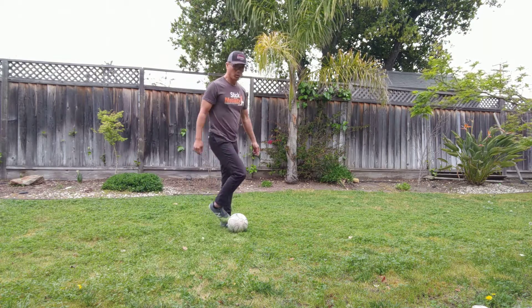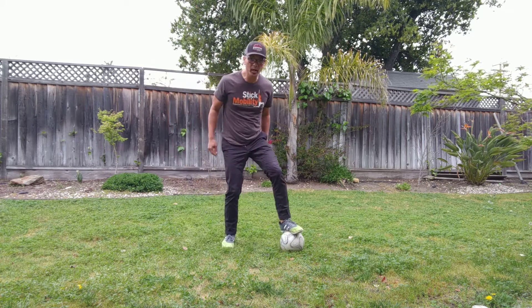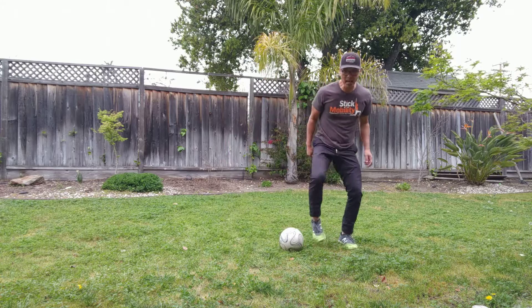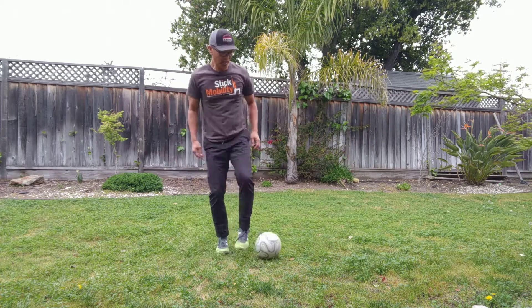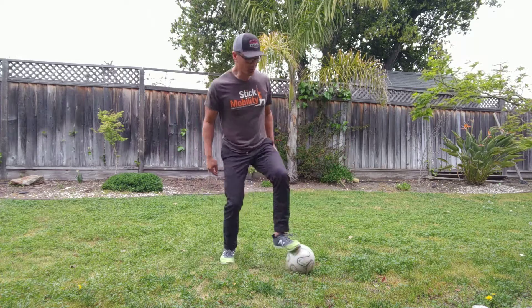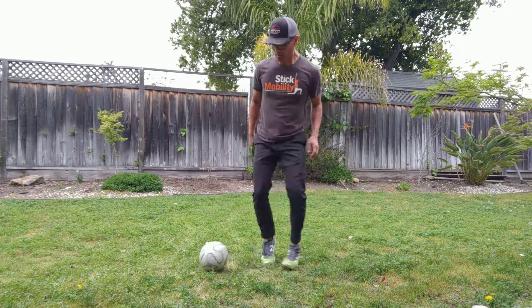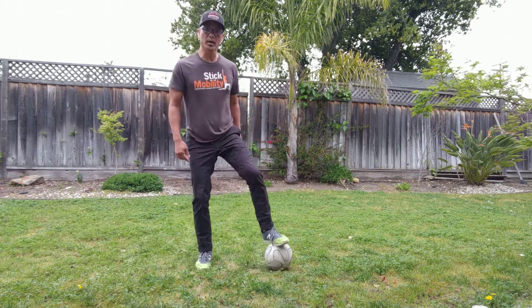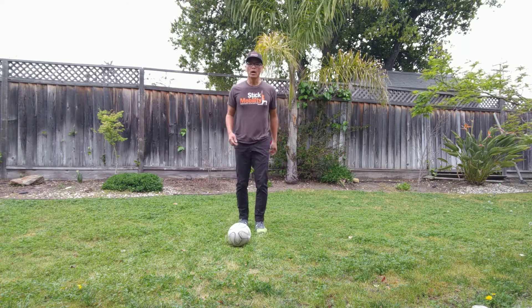For ball skills, we have our outside toe taps. You go outside toe tap, sole tap, then slide over — outside toe tap, sole tap, outside sole tap, over, outside sole tap. Do this ten times and it should be smooth, almost like a dance. That's the outside sole taps.